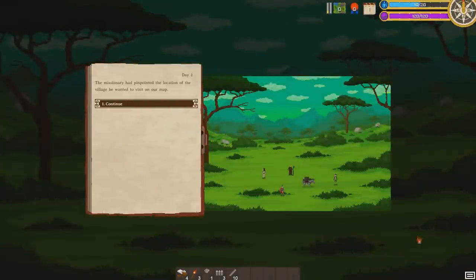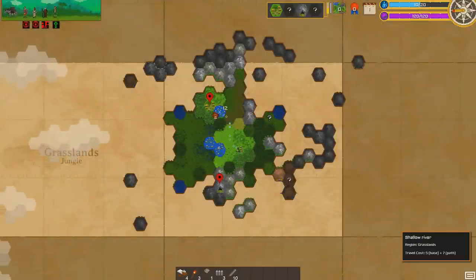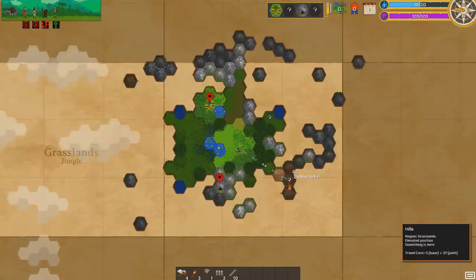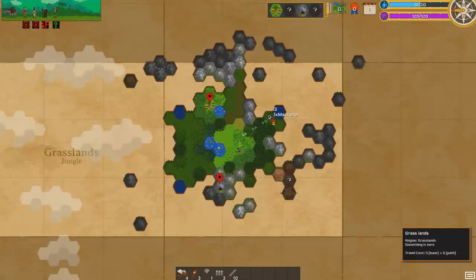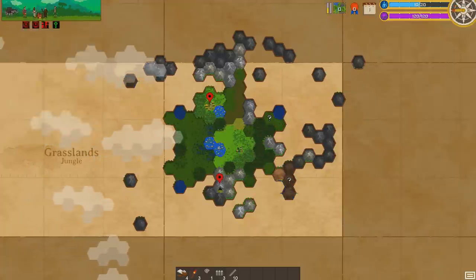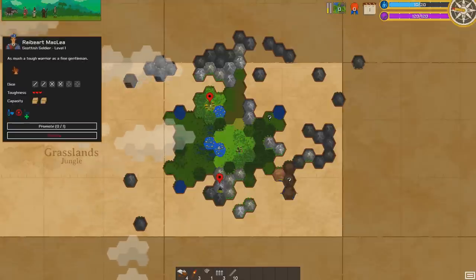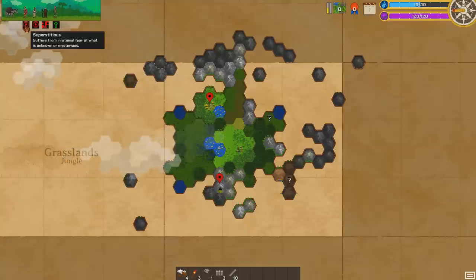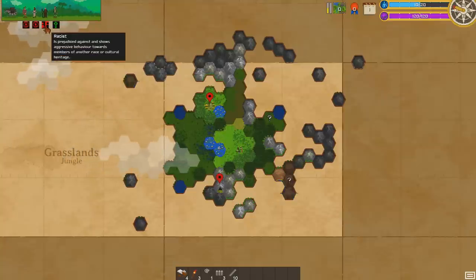That's actually a decent map. The missionary has pinpointed a village location on the map. There seems to be a cave down here, and we have two question marks to adventure and find. Up here are all our characters with pluses and minuses. This guy's got health but is superstitious — an irrational fear of the unknown. And this one is a racist monk, which sounds terrible. They have different skills and toughness levels.